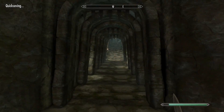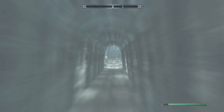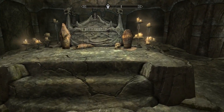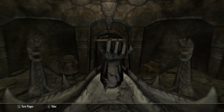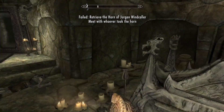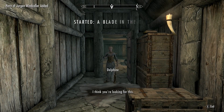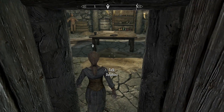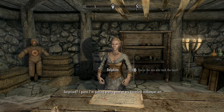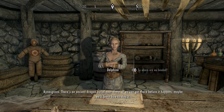I came to a part requiring Whirlwind Sprint to get past — I tried without it but never managed. All I had to do was grab the horn, but it wasn't there. A mysterious note told me where to find it, so I went to Riverwood, rented a room at the inn, and — wouldn't you know it — Delphine had taken my horn. What an asshole.